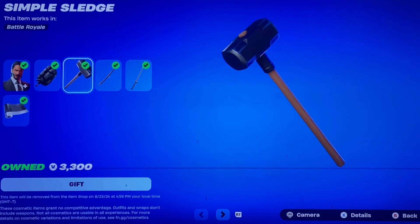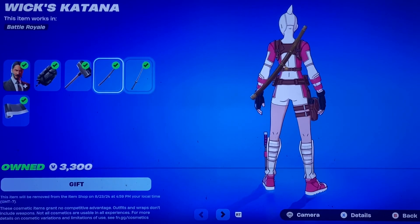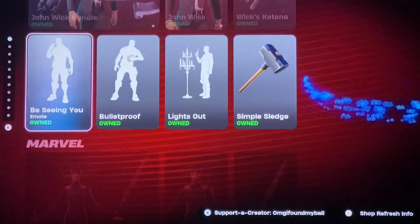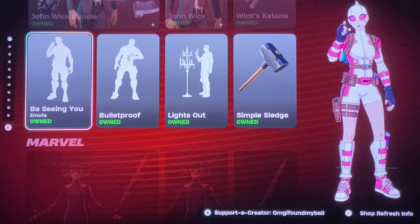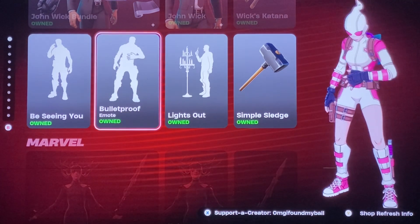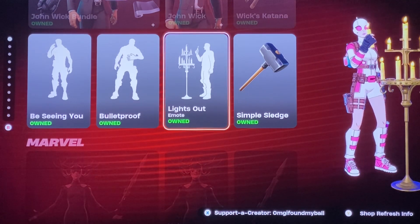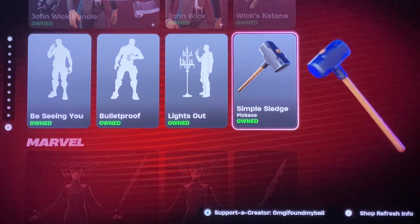We have the Assassin Pack: the Sledge, the Wick's Katana, and the Assassin Gunwrap. You got B-Seeing You, Bulletproof, Lights Out, and then the Sledge is down here separately.